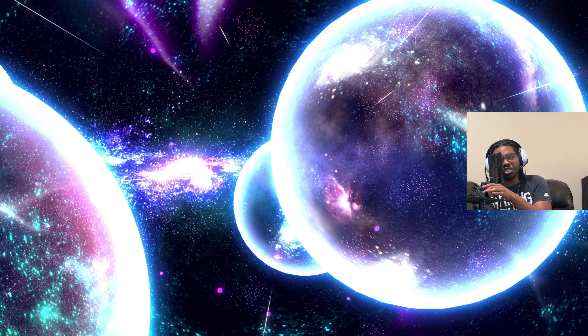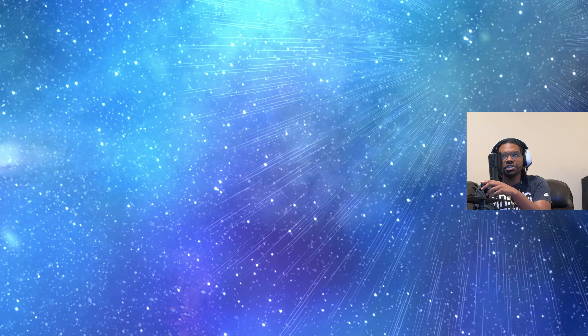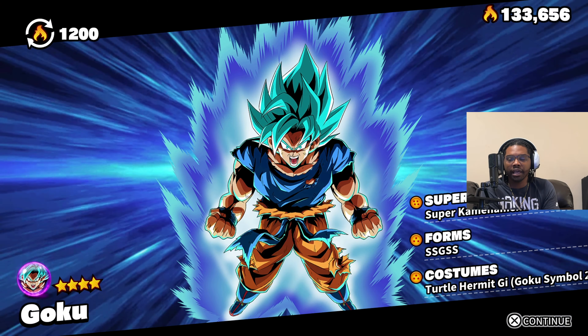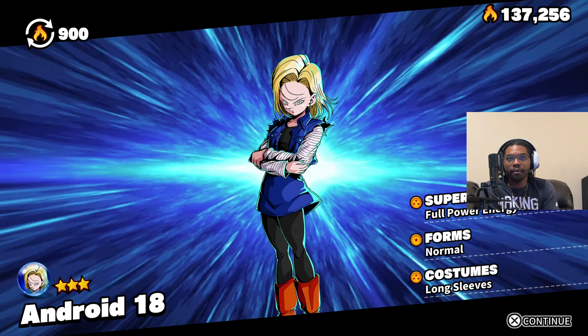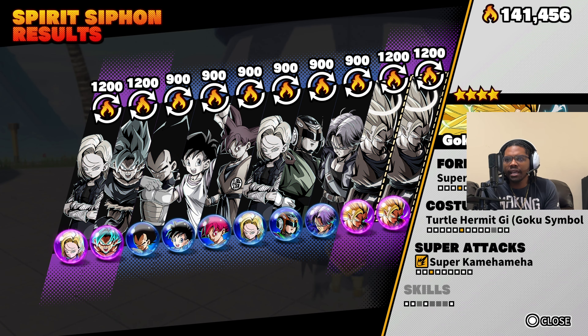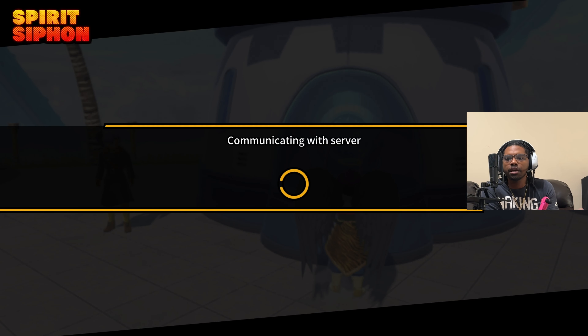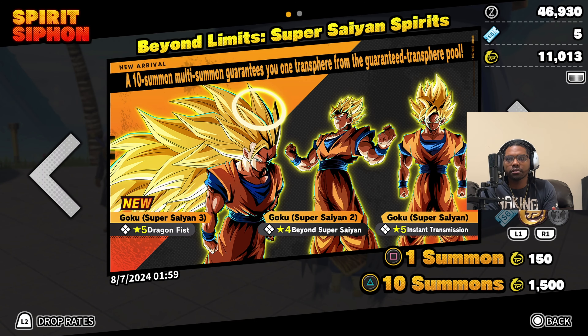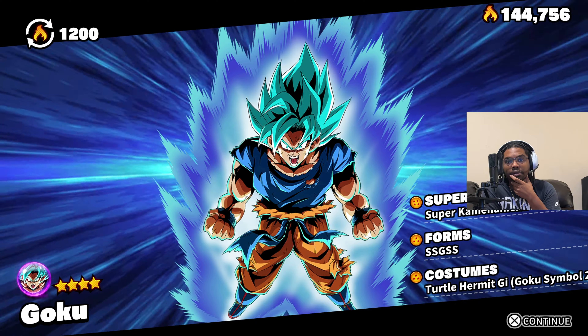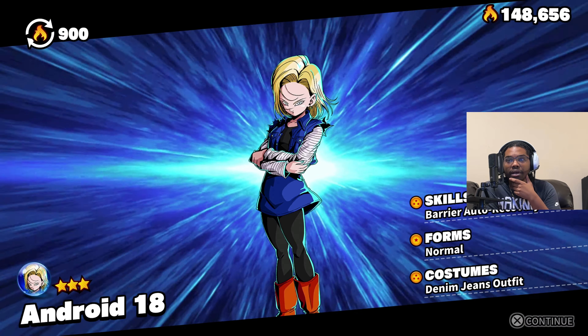Hopefully it doesn't turn into a situation like some creators spending thousands of dollars to get Frieza. I'm not going that hard for Dragon Fist. If we run out of TP tokens, I'll just move on. Back-to-back Super Saiyan 3 Gokus again and they're not giving me the skill — quit teasing me and just give me the actual Dragon Fist. I don't know how many summons we have left, but hopefully we'll be able to pull him.